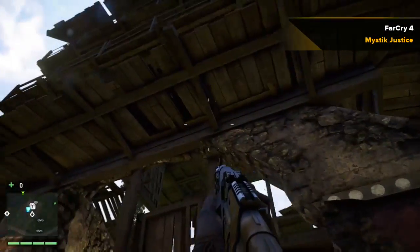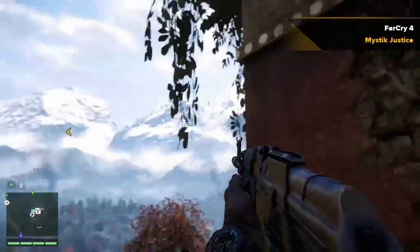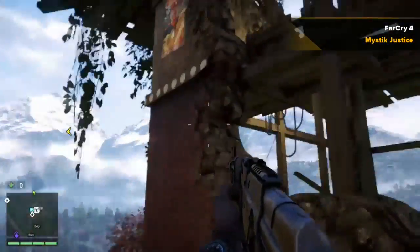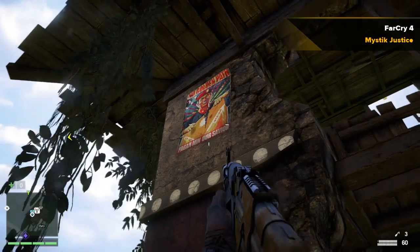Hey guys, Mystic Justice here with another quick tip for you. This time I'm going to show you how to get those elevated propaganda posters in Far Cry 4. There are 150 of these posters throughout the game, and some of them are in high-up places that you can't actually reach.